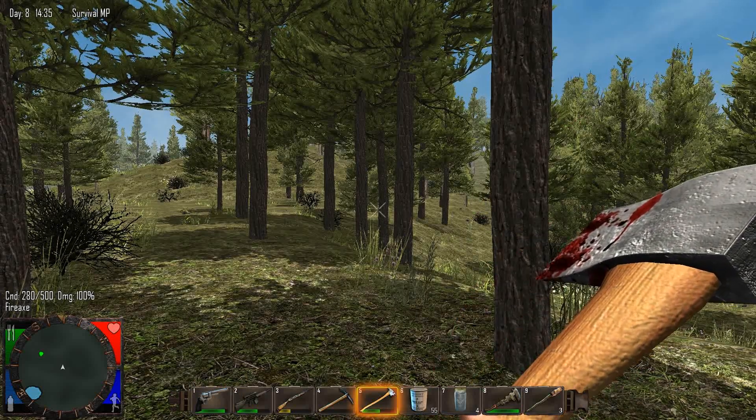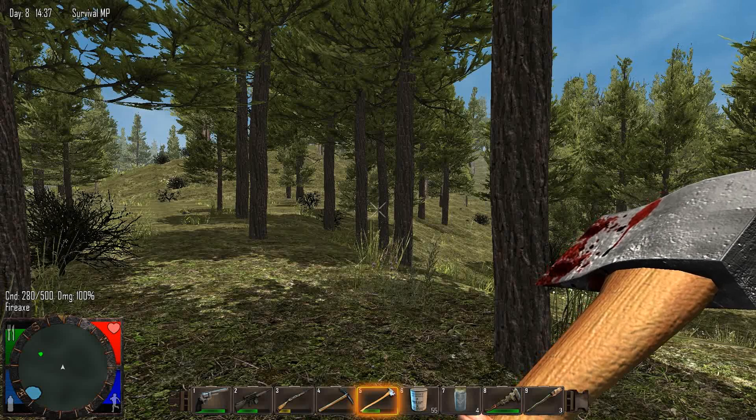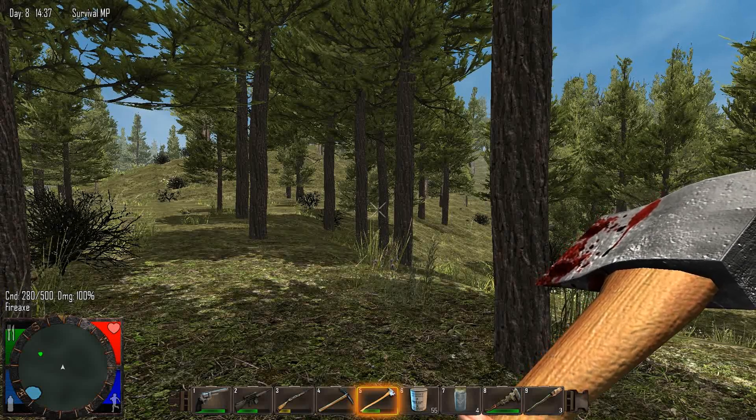There are a couple of things we're going to be looking at with this Fire Axe. We're going to look at the CND condition on the bottom left-hand side — it's 280 of 500. We're going to look at the damage, which is how much damage it's going to do to these trees. And we're going to look at our stamina.